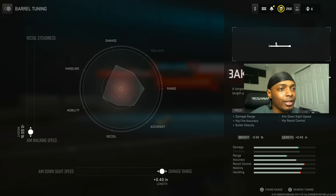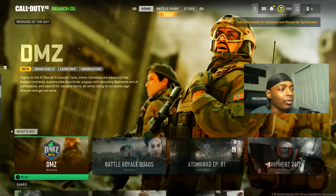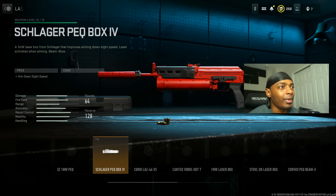Put on the Bach 9 279mm barrel for damage range, hip fire accuracy, and bullet velocity at the cost of aim down sight speed and hip recoil control. Max out the damage range and aim walking speed — this thing already has a pretty good recoil pattern.